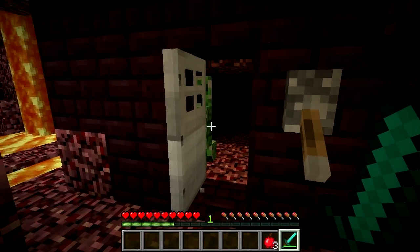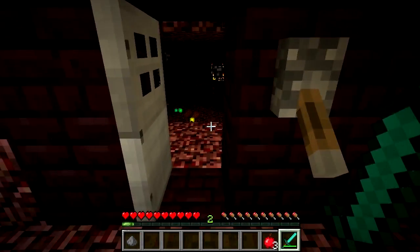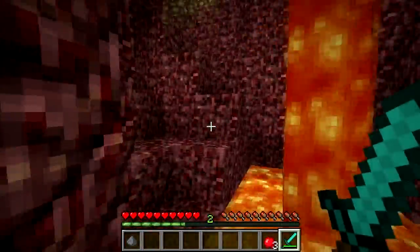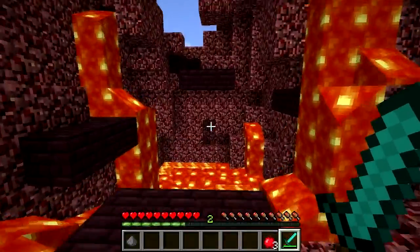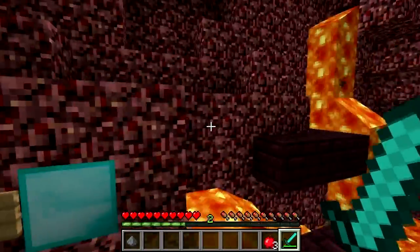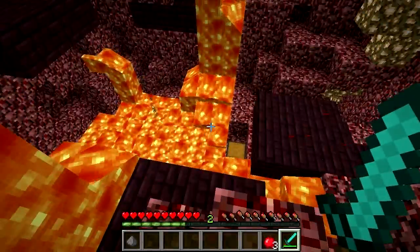A creeper scared the crap out of me — my biggest fear is it blowing up and destroying some of the redstone. The zombies aren't too bad, but when the player starts to see the blazes shooting at you, you realize you don't have the equipment to deal with that right now. You can't advance — there's a lava fall and you can see where a bridge used to be, and it looks like there used to be a button there. I might go back and add more swords and apples in case you die and lose your equipment.